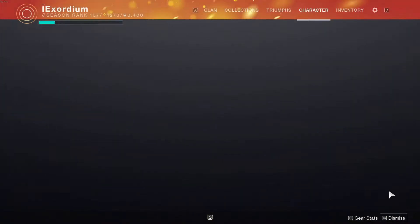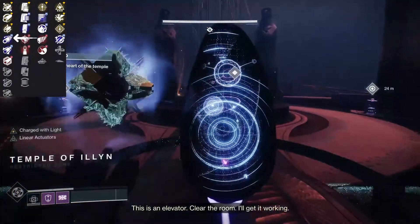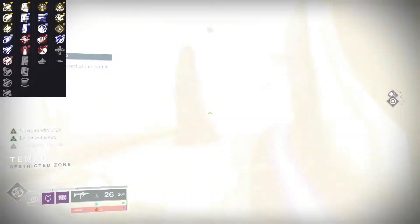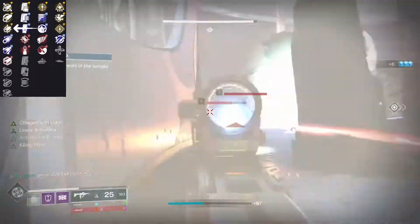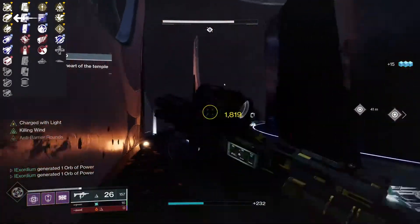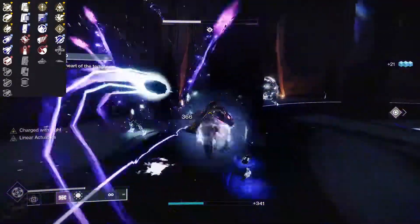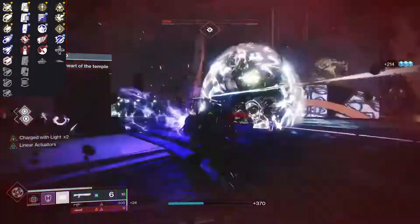For the best barrel options, Corkscrew Rifling is really good. You can also look for Extended Barrel — you lose a little handling but get more range and recoil. Small Bore gives range, Hammer Forge gives range but only plus 10 so it's not massive. You can also do Fluted Barrel which gives plus 15 handling and plus 5 stability if you really want that handling.